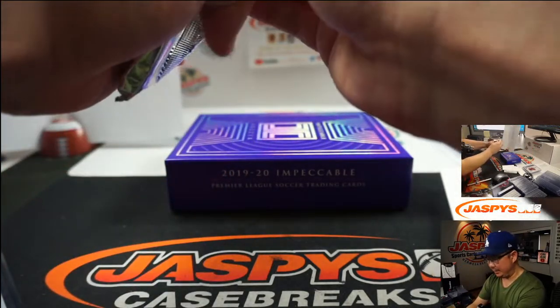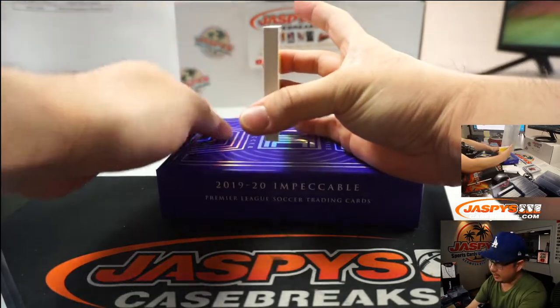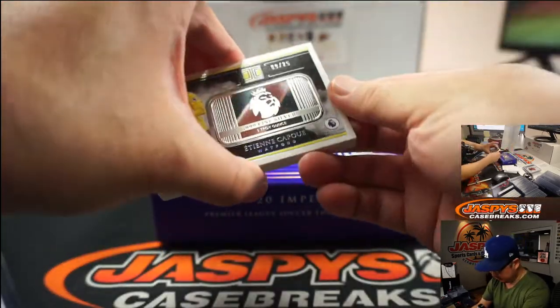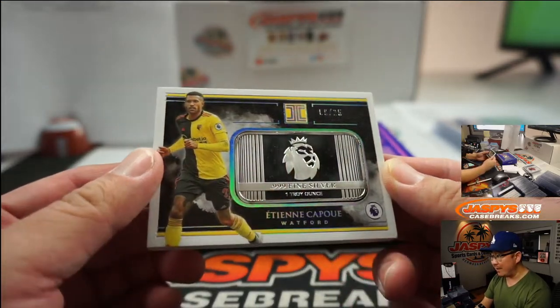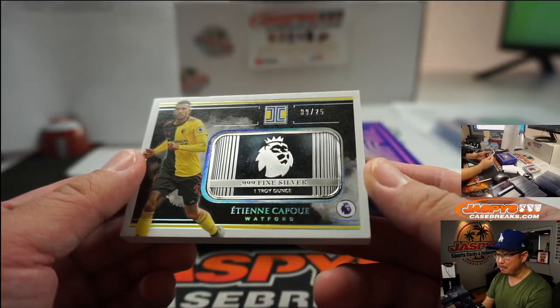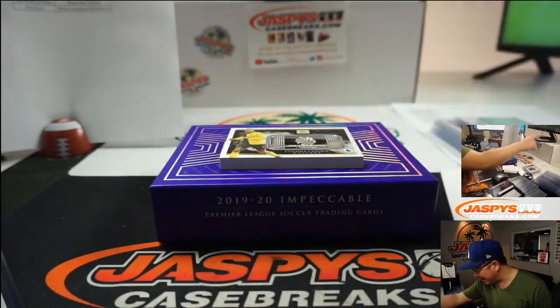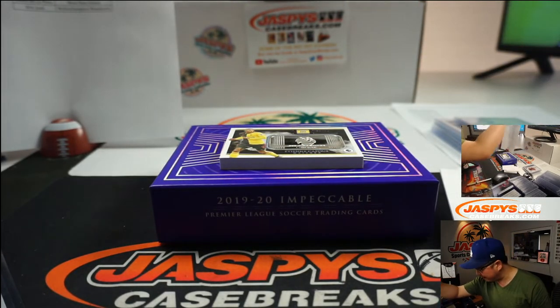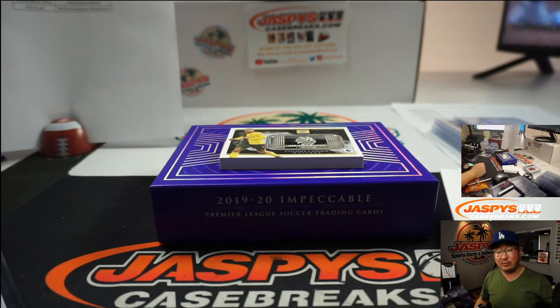Alright, case hit time — let's see what we got. Case hit! It's going to be silver — Etienne Capoue, 9 out of 25. Some fine, fine silver. That Premier League line on that silver looks pretty sick — like old British Sterling. Watford is a number block team, Watford 9 is Douglas — there you go, Doug. Thanks for watching, thanks for breaking with us. I'm Joe for jazbeescasebreaks.com — we'll kick it around with you next time. Bye bye.